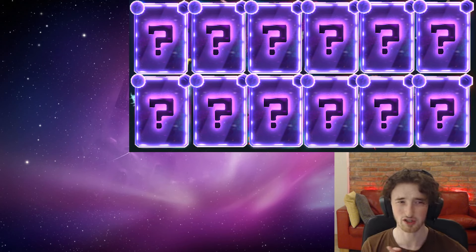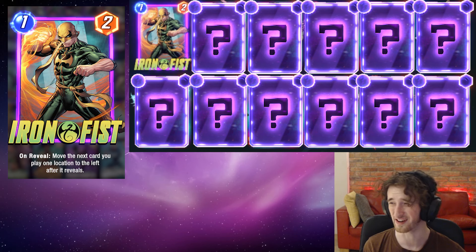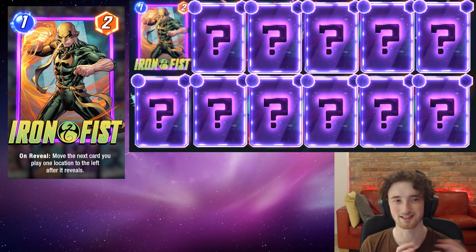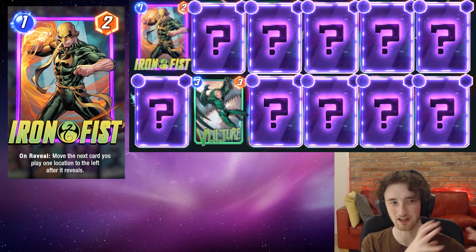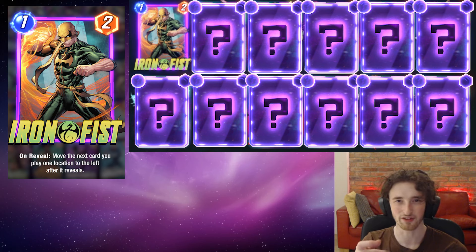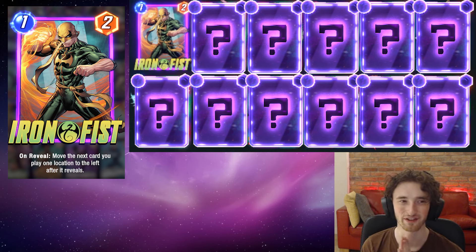First off is Iron Fist — a card you probably haven't seen me talk about too much other than in the Zoo deck. You might be thinking what on earth is Iron Fist doing in a Storm-Guardians of the Galaxy value-based deck. Well, the idea is we synergize him with Vulture, which is a three-mana movement card worth up to eight points when you move it. We synergize Iron Fist with Vulture for another turn of possible play with Storm. There's also the backup of being able to Iron Fist a unit into the Storm lane, getting a surprising amount of extra points the opponent won't expect.